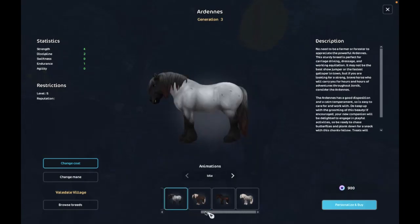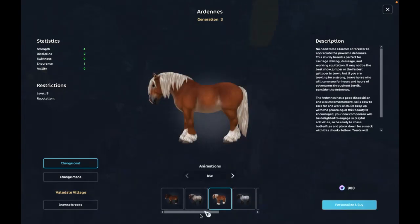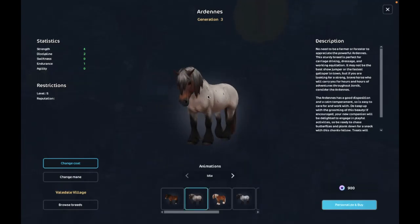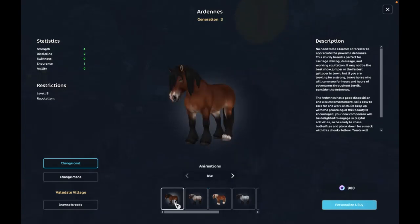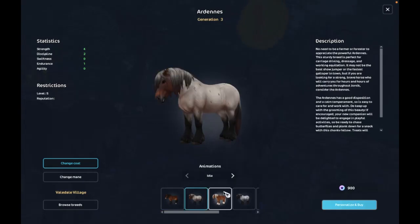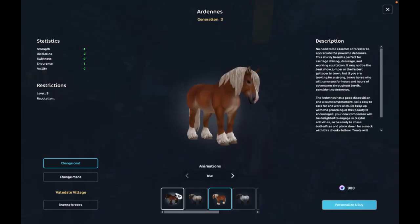I'm not that educated on the horse colors. I think it's steel brown. This one's actually pretty — I might get this one as well. This blue roan, I don't really like that one. This one might be my favorite, to be honest. This is the red roan — it's very nice, I like it.